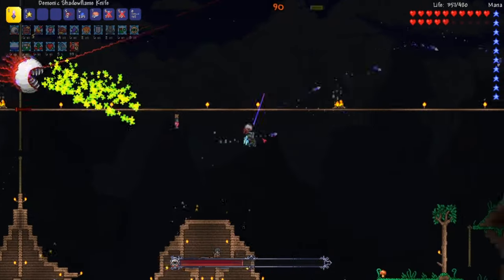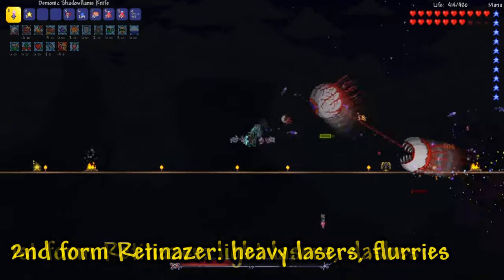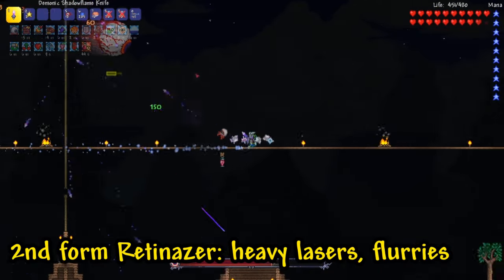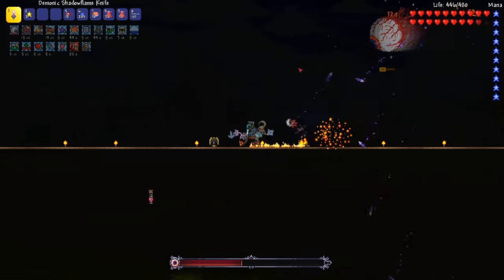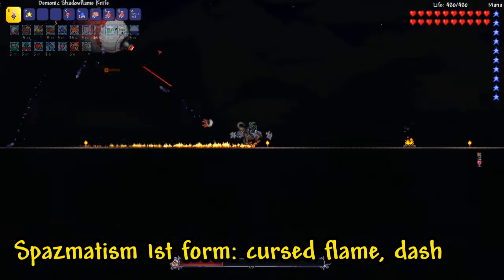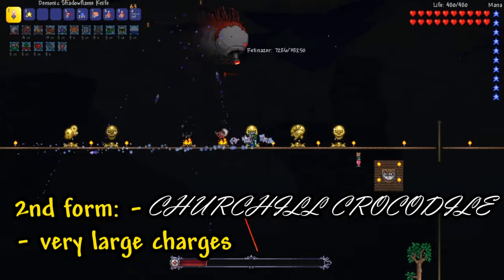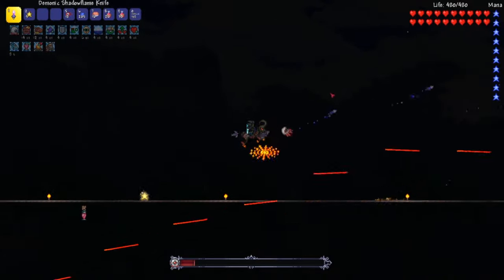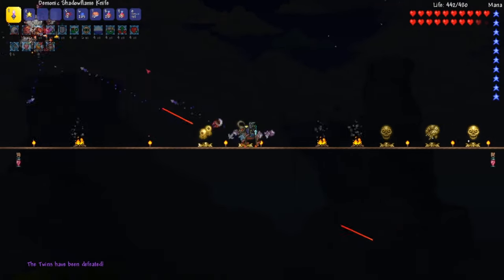I'm also going to briefly touch on their attacks. In the first form, Retinazer will shoot lasers at a decent pace and switch to lunging at the player. In its second form, it doesn't dash anymore, but will shoot fast lasers at the player, then get level with the player and shoot a super fast flurry of lasers. With speed, a lot of this is avoidable — you'll often see me jumping and falling in between the gaps of the lasers whenever Retinazer shoots a flurry. As for Spasmatism, his first form involves shooting cursed flames at the player while staying level with them and switching to a dash attack. In his second form, his cursed fireballs transform into a flamethrower that does tremendous damage, and his dashes go to great lengths. But keep your distance, dodge the fire and lasers, keep on attacking, and you'll be in business.